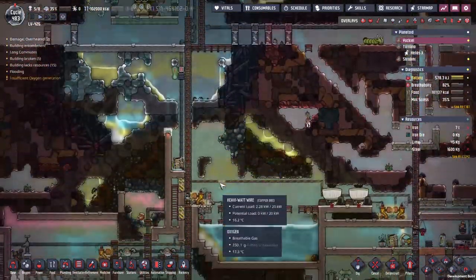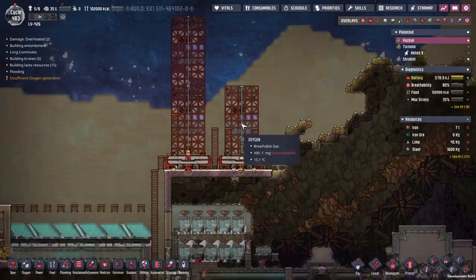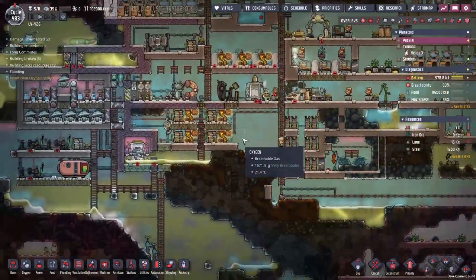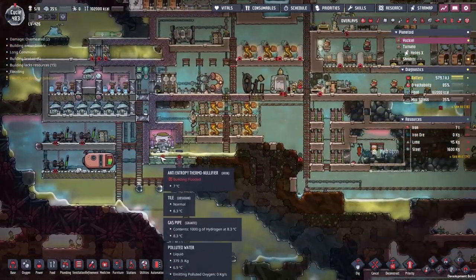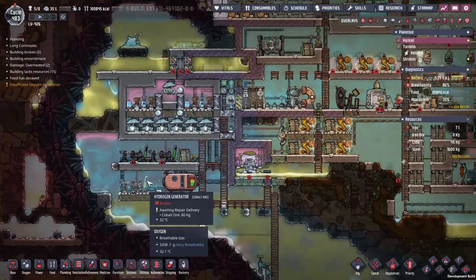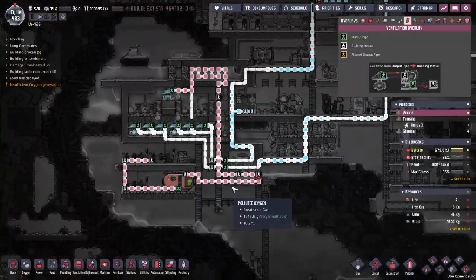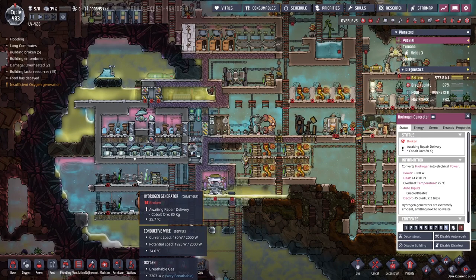There are problems with rockets, but first I've figured out what the problems are — it's me being an idiot. We've got some flooding on our anti-entropy thermal nullifying machine. We've got some broken hydrogen generators and a backing up of the hydrogen. Problems are abound and we need to do something to fix it.